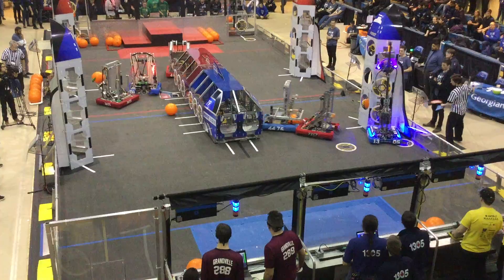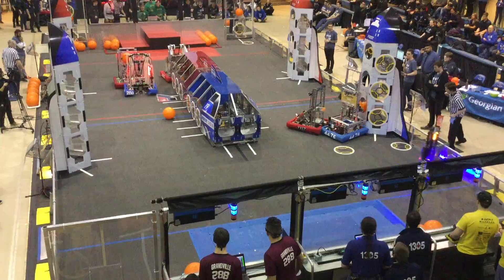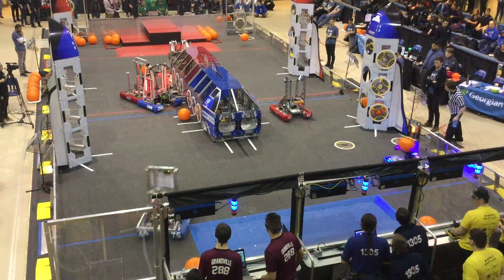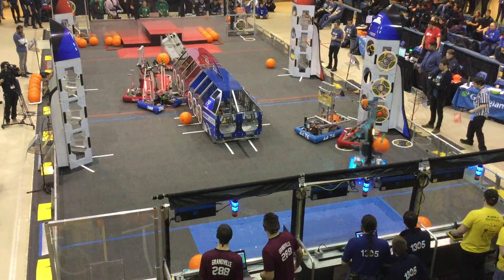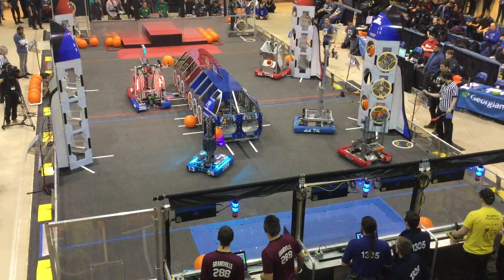The blue alliance trying to block 1305. The Waffles scoring the hatch panel to fill this rocket for the extra ranking point that they want. Waffles manages to get that in despite the defense, with 55 seconds left in the match. Now the red alliance off the front of the field, defense being played by 288.